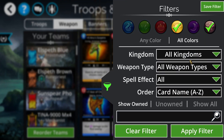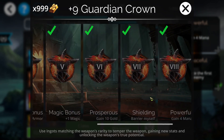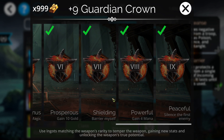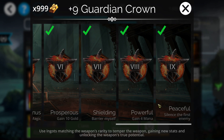Let's look at the upgrades quickly. The Guardian Crown has standard armor and magic increase bonuses for the first upgrades, but the last three are the ones you really want. First is Shielding, which gives it a barrier. Then Powerful, which grants four mana on cast — meaning you'll only need 10 mana after every cast. Finally, Peaceful silences the first enemy. Each of these three upgrades makes the weapon even more powerful.